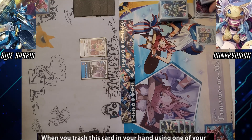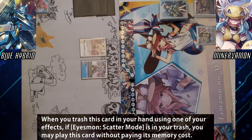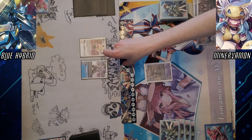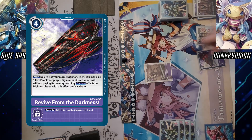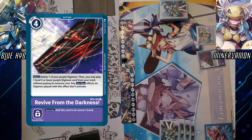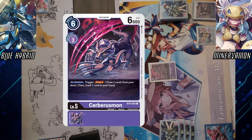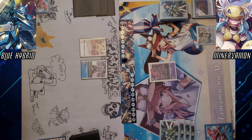Activate Aizmon effect — it was trashed using one of my effects. Scatter modes in my trash. Free play. No, he had the one-of Red Fork. Revive from the Darkness. Delete. Replay level 5 or lower. Red Fork, pass turn.